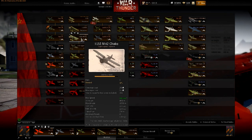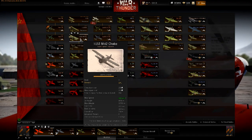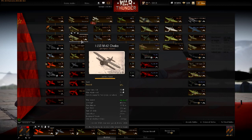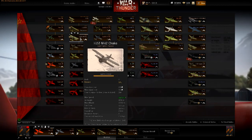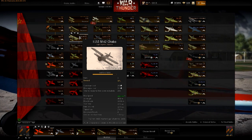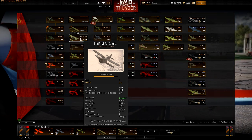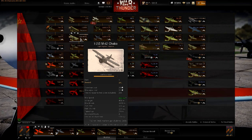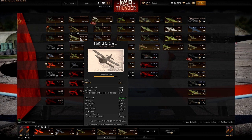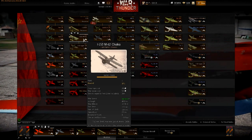It climbs too well, it's too fast for what it should be, and it dives super well for what a B-rank plane should do. This is one of the OP planes of the Russian nation. As I go up the levels you will see that contrary to what many people think, I don't think there are a lot of broken Russian planes, but those that are broken are really, really broken.